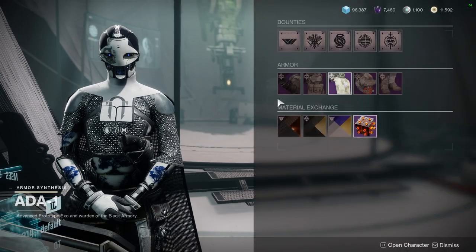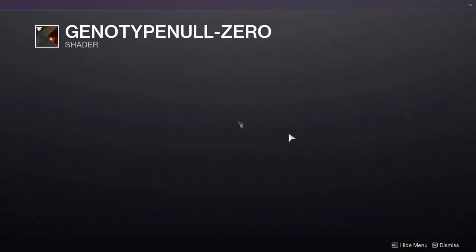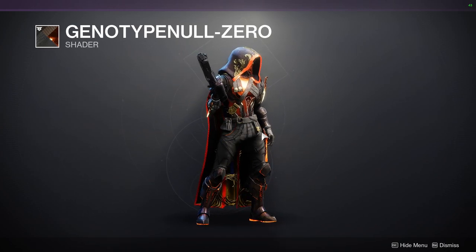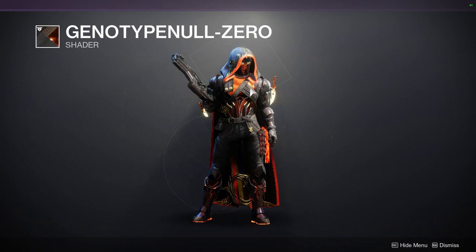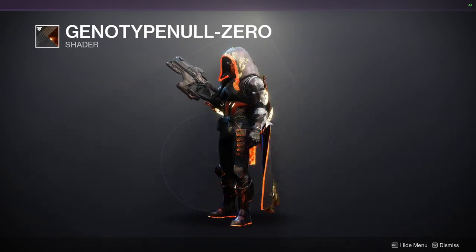Let's look at the shaders. Funnily enough, it's Genotype Null Zero again — I love the shader, it's just we literally got it last week. It's really cool: black, or like a really holographic orange, and then a carbon fiber texture, which is really cool.